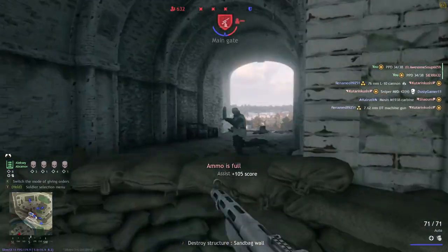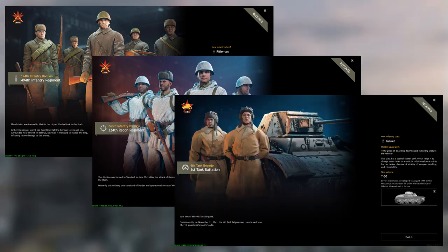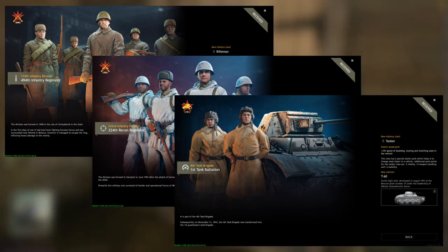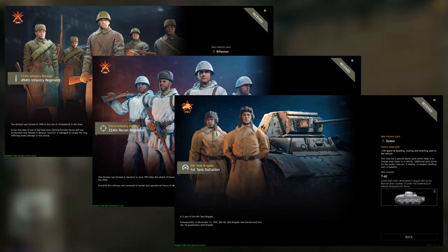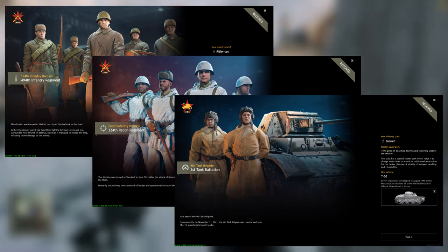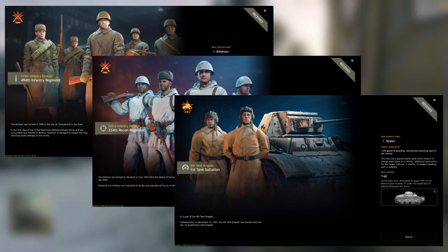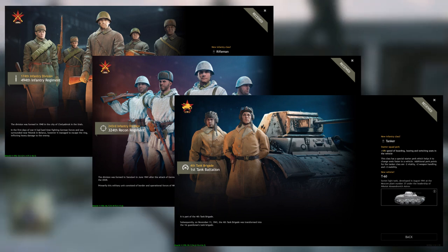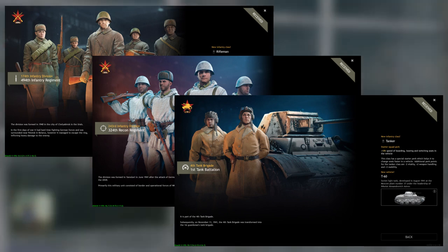With the starting squads of Allies Moscow, you have a rifleman squad, a sniper squad, and a tank squad. The tank is the T-60, which is a pretty solid tank — it's better than the Panzer III. The rifleman squad is the downside: you have a Mosin, but it's a Mosin without a good sight in my opinion, and without a bayonet, which is an actual downside. You also have the Mosin sniper rifle, which is actually comparable to the German Kar 98K.